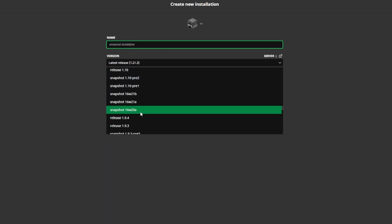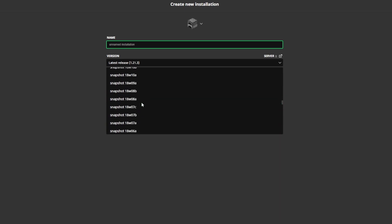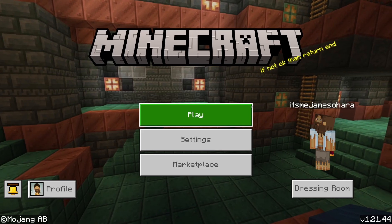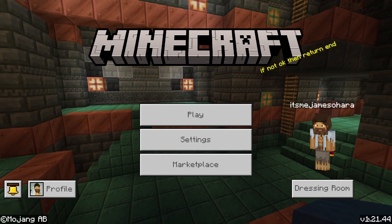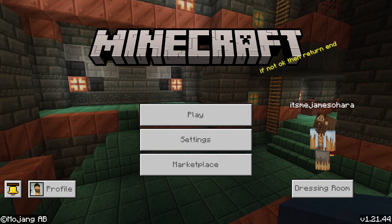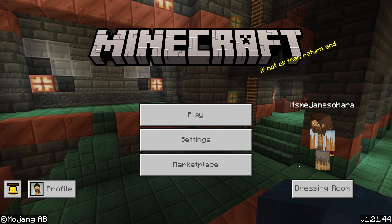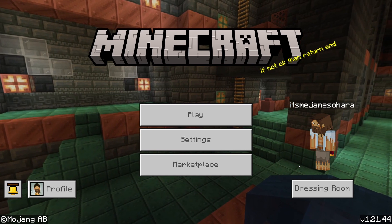It goes all the way back to the old alpha versions of the game - you can literally download every single one and play them one by one. But if you notice, there's something missing in this list: that is the complete Bedrock edition updates list. You literally cannot access the old versions of Bedrock, which is kind of dumb. It would be a really nice feature to have, otherwise you're stuck in the main version of the game.